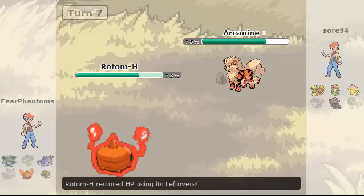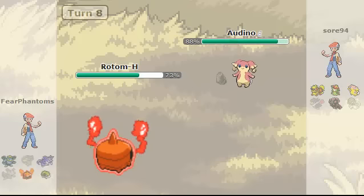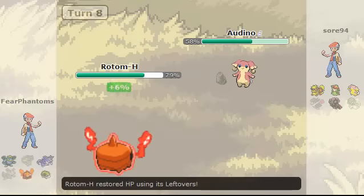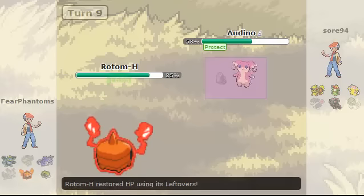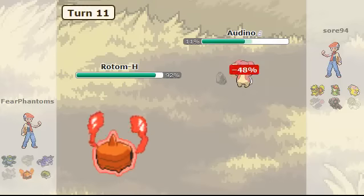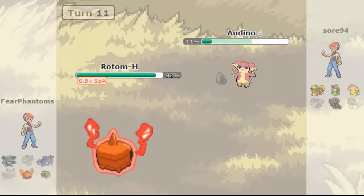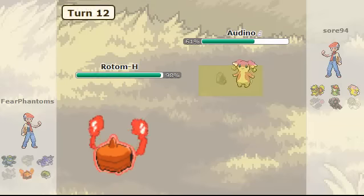He's going to go for the Extreme Speed, and I'm going to take that very nicely. He goes into his Aldino as I go for the Thunderbolt. He goes for the Protect here, and now he's basically just stalling. But it's better for me because I get more HP for my Leftovers. Then he goes for the Wish as I miss my Overheat. I hit my Overheat on the second time, but he does get his Wish — so that's pretty unfortunate.